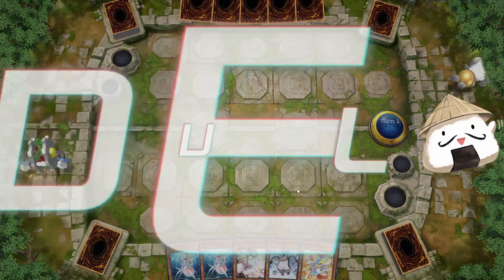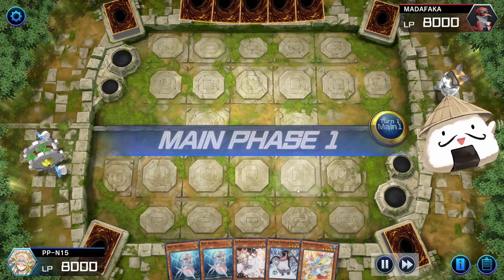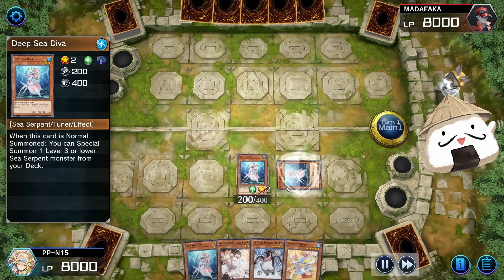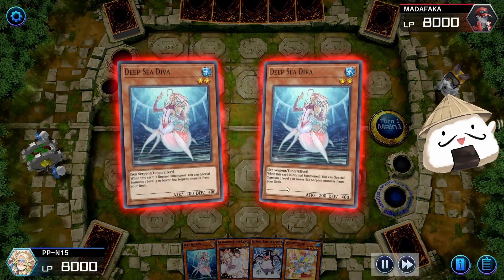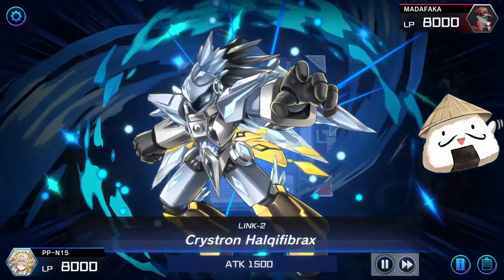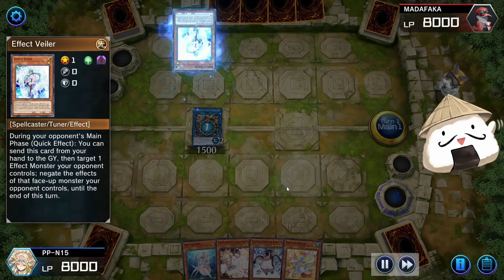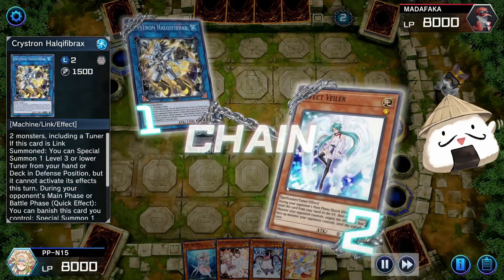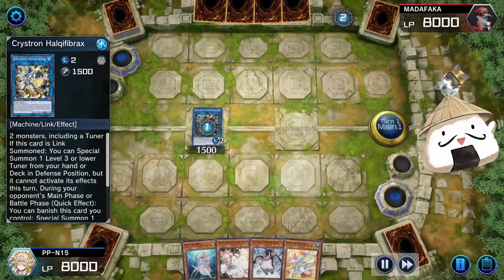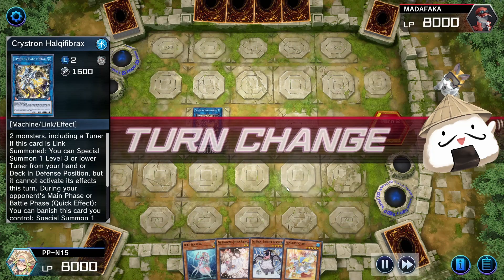For the next replay, we have a pretty decent start, but we didn't start off with Royal Penguin Garden, so we can't go into the Great Penguin Flying. But we have Deep Sea Diva. Deep Sea Diva will search for another Deep Sea Diva and then you can go into your play from there into Crystron Halqifibrax. You can also do this with a Sangan or another monster to set down, because I could have set down another monster and used Penguin Squire's effect to flip them up.